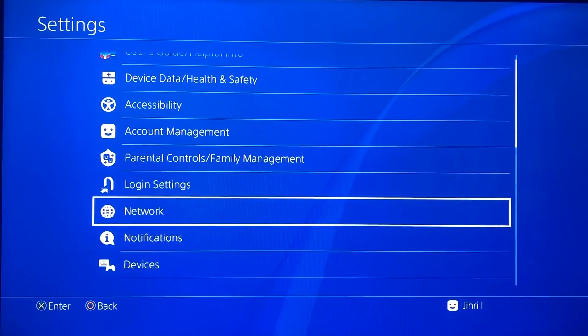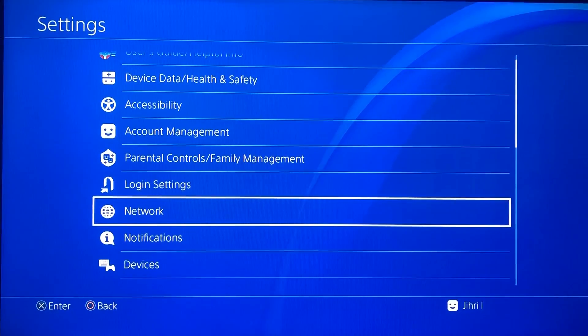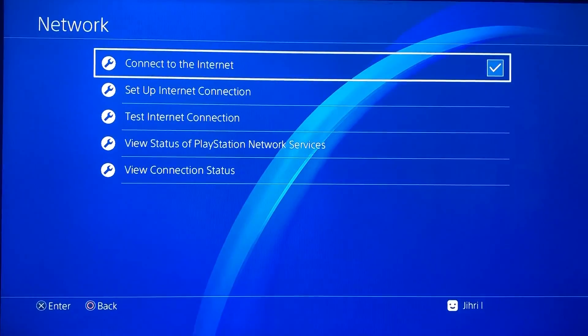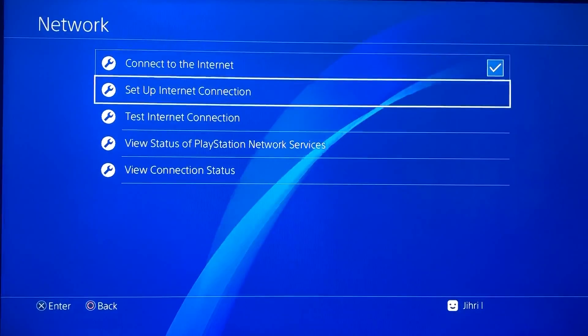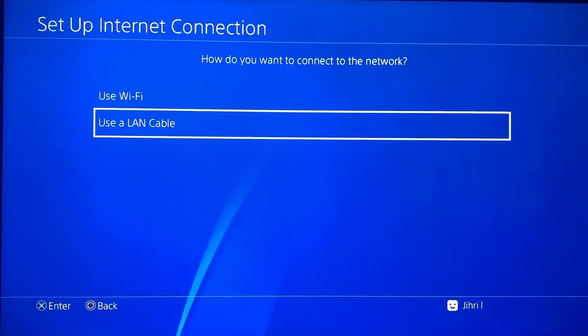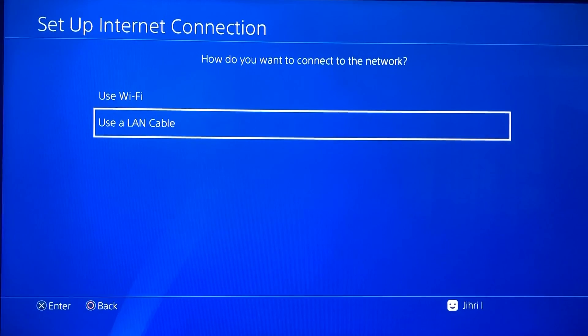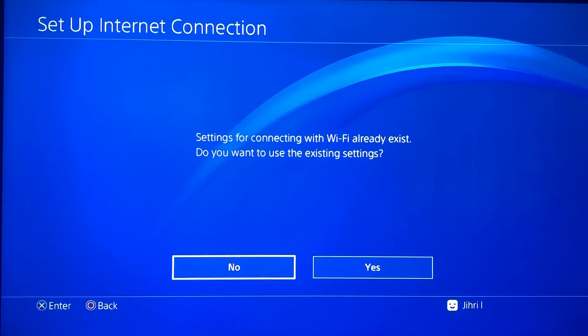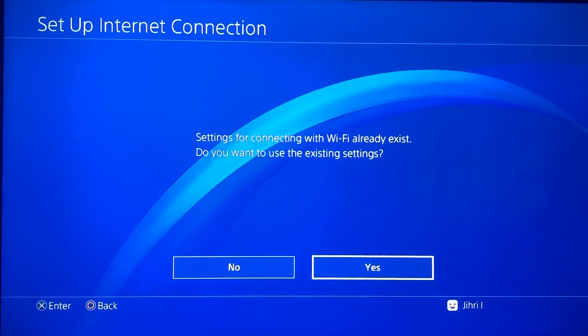So what you want to do is go to Settings, then go to Network, and once you're on here you want to do Set Up Internet Connection. I'm on LAN cable now but I'm gonna switch to Wi-Fi to show you how to connect to Wi-Fi — just do yes.